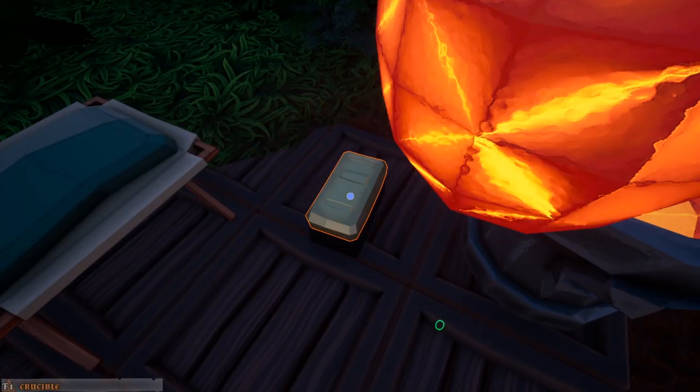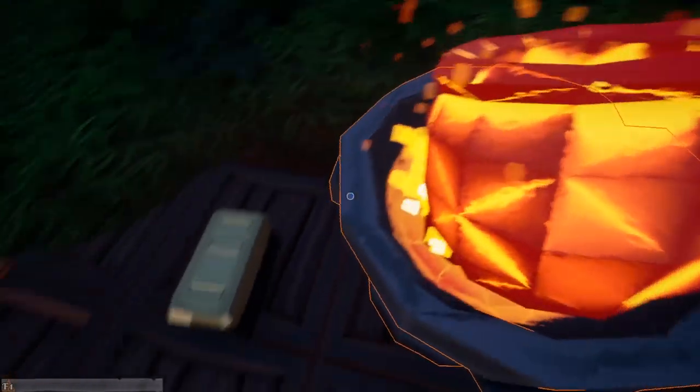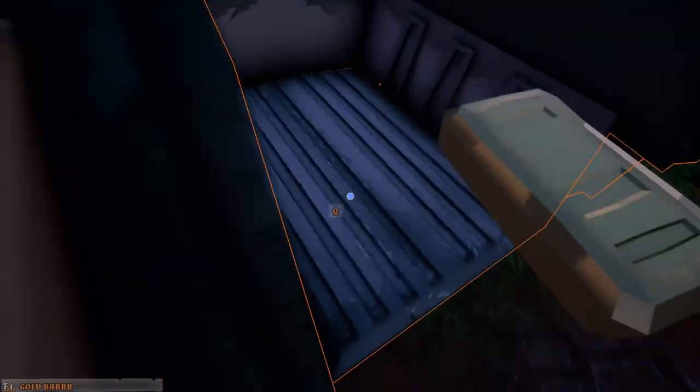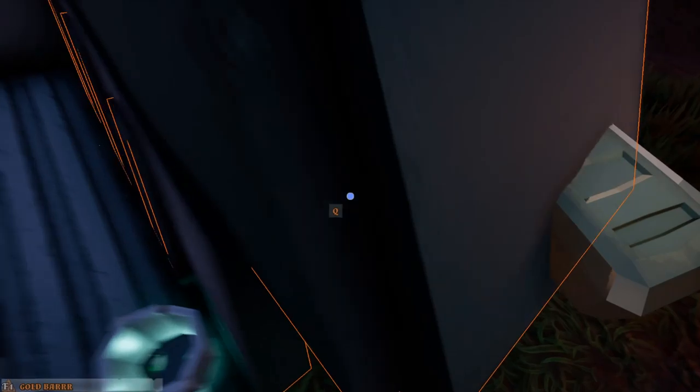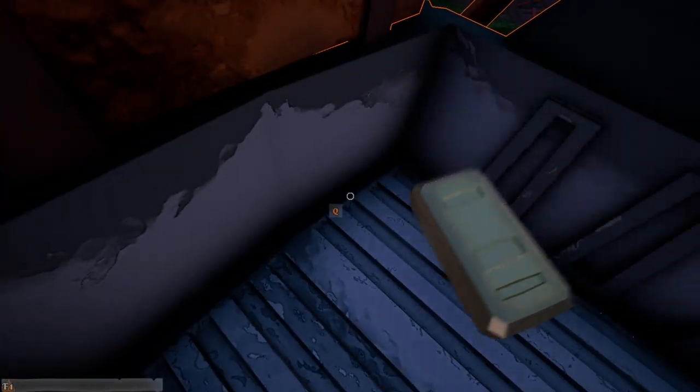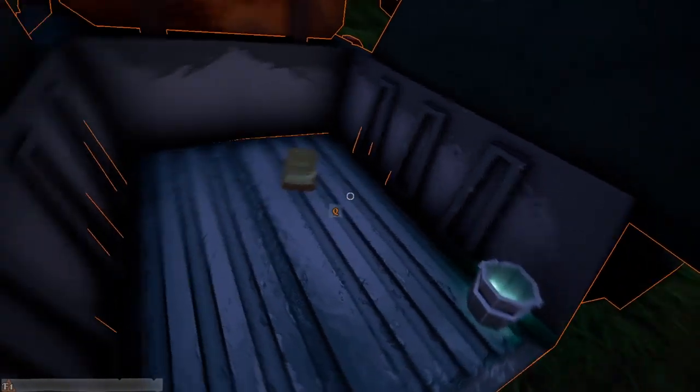Oh my goodness me, look at that — that is a beautiful, beautiful gold ingot. Wow. It's worth it. That looks heavy as well — that looks like it's worth a ton. Anyone know the gold price at the moment? I think it's about £1,300 an ounce. Interesting.